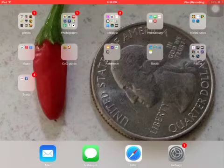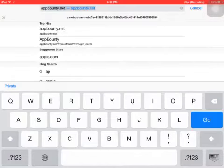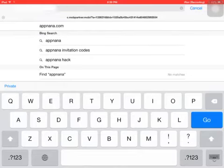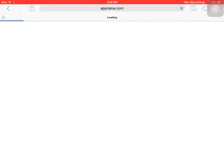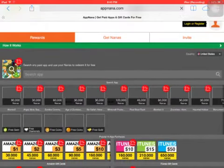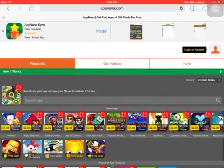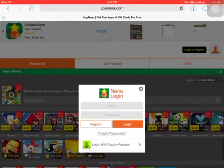First, you want to enter your internet browser and search appnana.com. After this step you want to hit login or register, and then hit install.